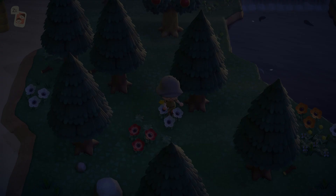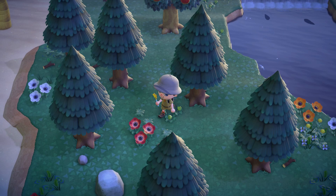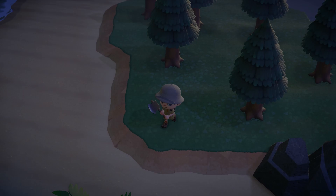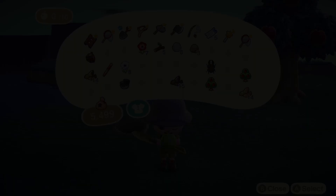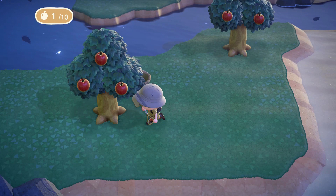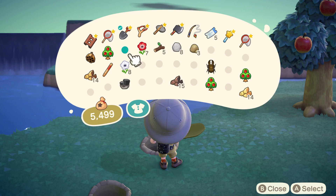What we want to do is similar to what we do with a tarantula island, except for a few things. You want to pull up all the weeds, pluck all the flowers and move them to a corner, pull up and break all the stones, chop down any coconut trees and cedar trees and remove the stumps. You want to leave the fruit trees — we're going to be moving those in a few moments.